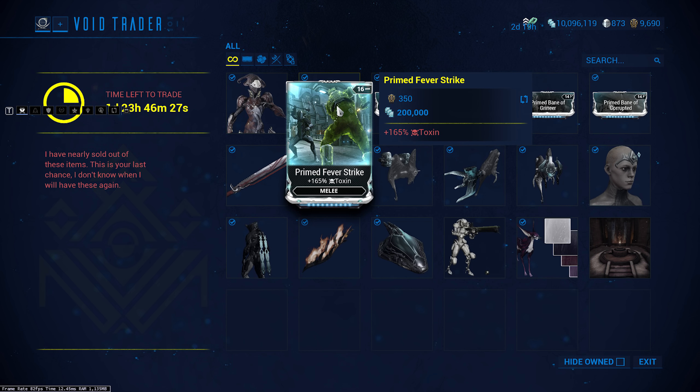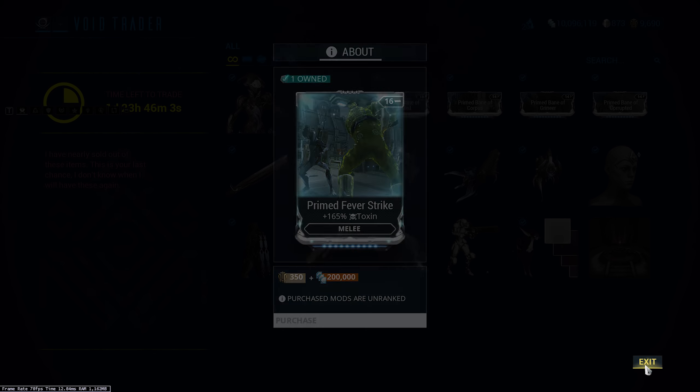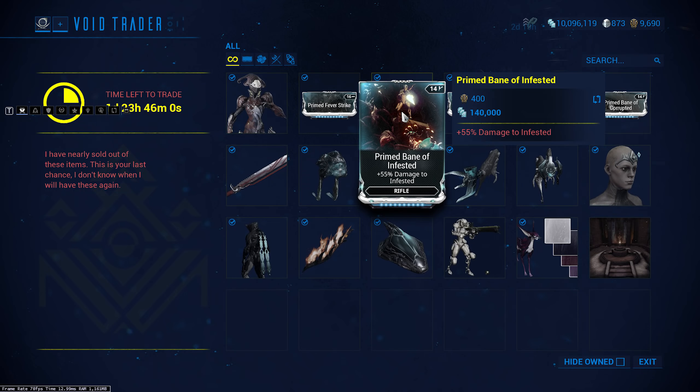Moving on to the actual physical stuff this time around — Prime Fever Strike. Brilliant mod for melee, totally worth picking up. 250 ducats and 200,000 credits — quite expensive as you'd expect from a prime mod, but I use this quite a bit on my melee weapons. It is a huge damage boost, especially if you're using corrosive, viral, or gas. This is a very very useful mod.